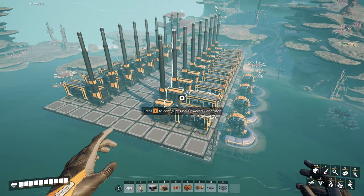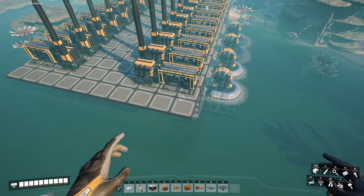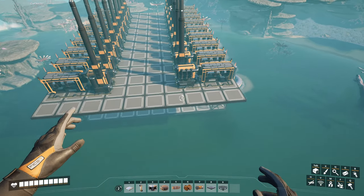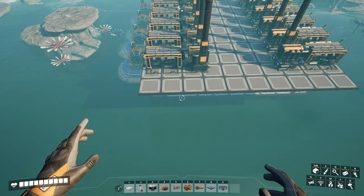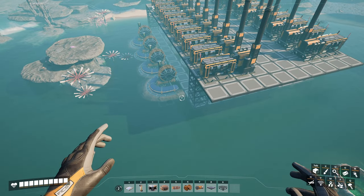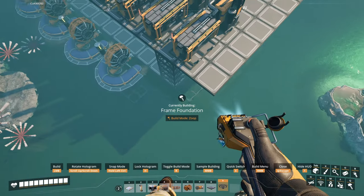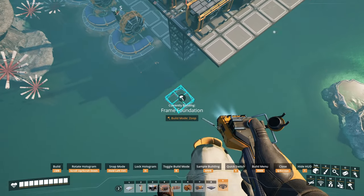The next floor is 14 by 16, not 10 by 16 — two more out on each side. We're going to build out to here and then go vertical.